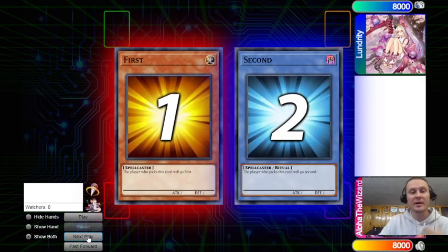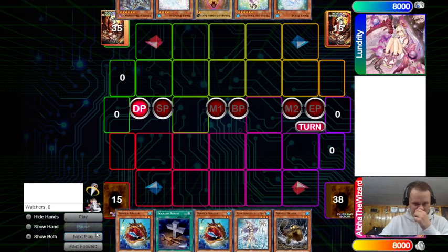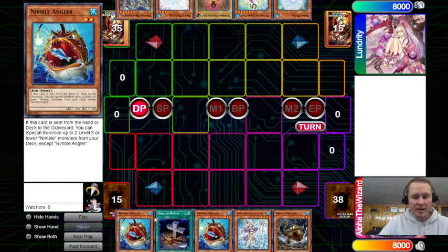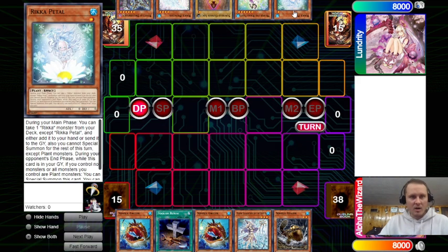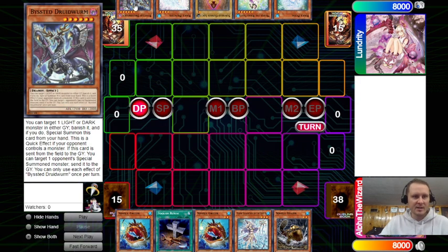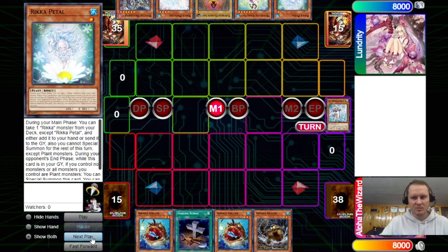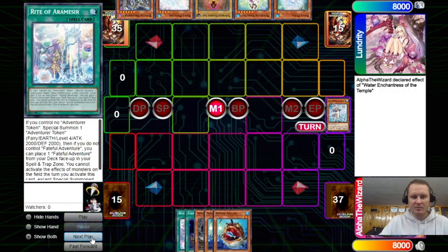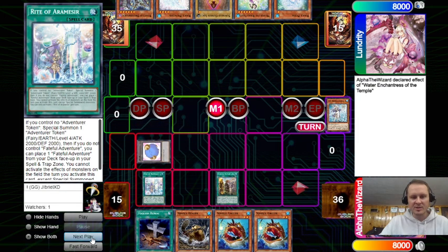We see me, Alpha the Wizard, winning the rock paper scissors shoot. This is 40 versus 43. Opening hand: double Angler, Foolish, Enchantress, Beaver — kind of awkward. We have Petal, Fairy, Loki, Princess, and Druid Worm. This did plants opening hand is kind of weird, but our opponent has no interruptions so let's see how far we can get.